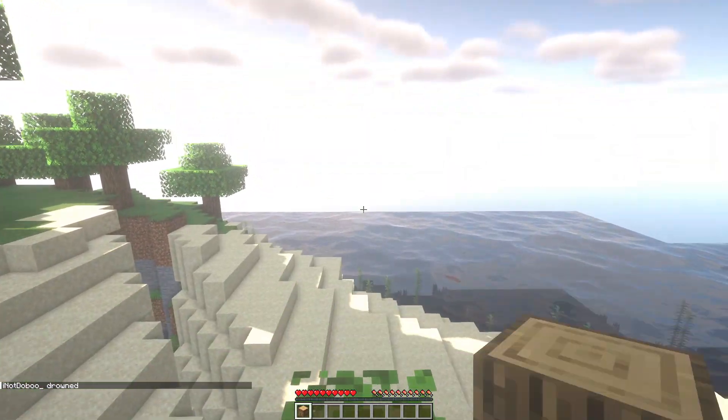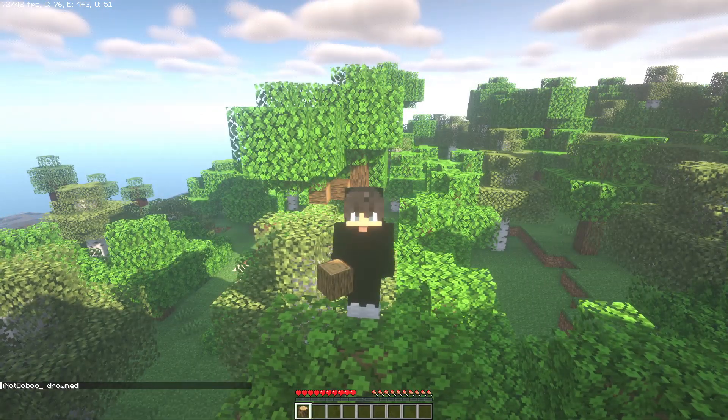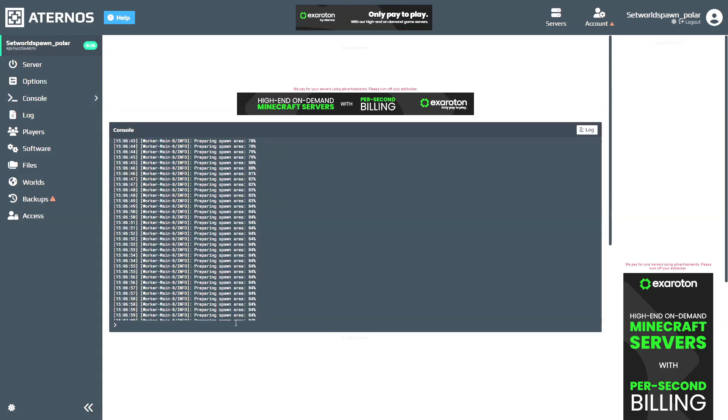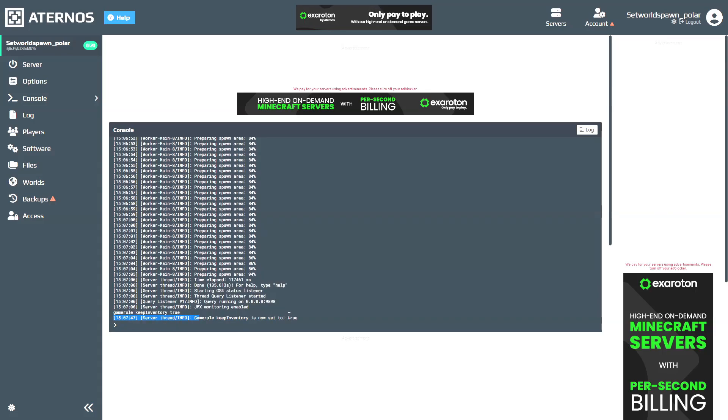So this is the best way for a solo world. Now I'm gonna show you for a multiplayer world. Go to your hosting and then search for the console option and click it. Once in the console, just write the command: gamerule keepInventory true. And now you've set it to true.